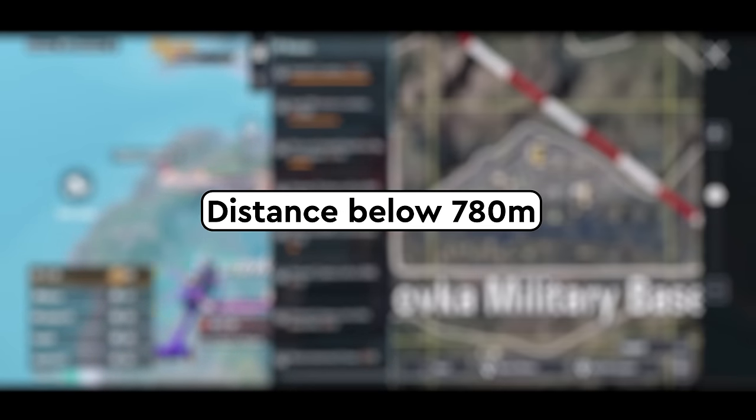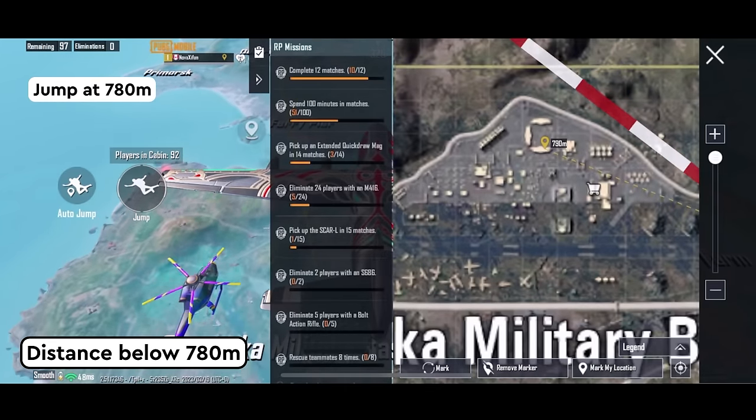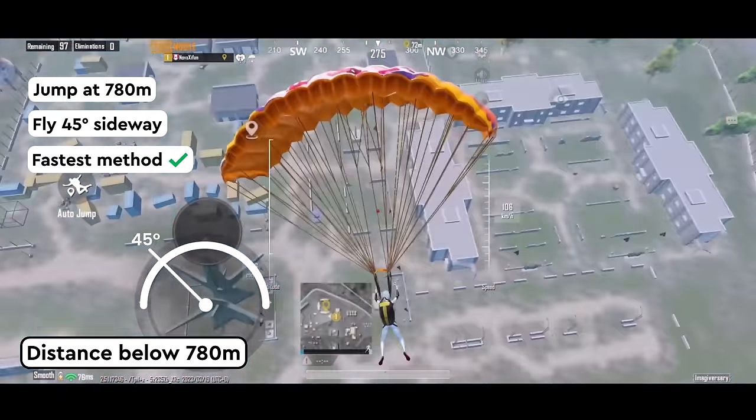If the target distance is less than 780m, jump out of the plane at 780m and fly 45 degrees sideways. This method will make you land the fastest.